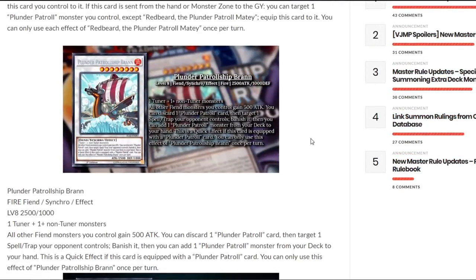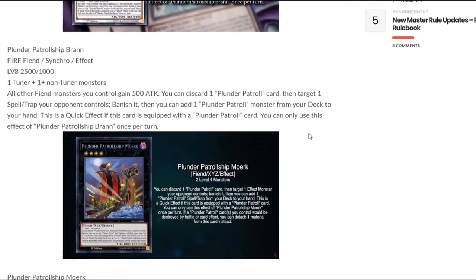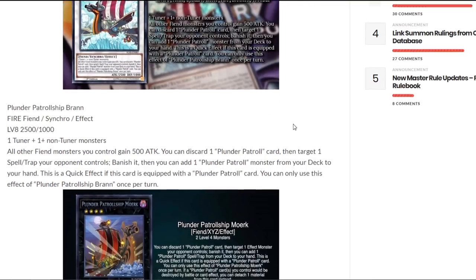Next up we have Plunder Patrol Ship Brawn. It is a level 8 fiend synchro effect fire monster with 2500 attack and 1000 defense points. It requires 1 tuner plus 1 or more non-tuner monsters. All other fiend monsters you control gain 500 attack. You get to discard one plunder patrol card, then target one spell and trap card your opponent controls and banish it. Then you can add one plunder patrol monster from your deck to your hand. This is a quick effect if this card is equipped with a plunder patrol card. You can only use this effect of Plunder Patrol Ship Brawn once per turn. The stats are mediocre but it boosts everything up a bit, and being able to banish a card is quite nice. If it banished with just one card it would be so much better, but since they can special summon straight from the extra deck, it can be good just to pop that back row.